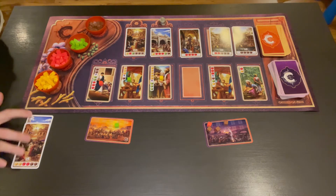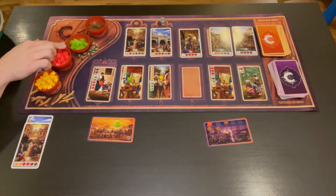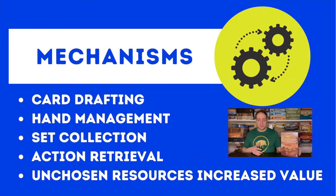You get points by having point cards, from coins, or from any spice in your caravan that is red or higher. The main mechanics in Century Spice Road are card drafting, hand management, set collection, action retrieval, and resources that get higher in value when they're unchosen.